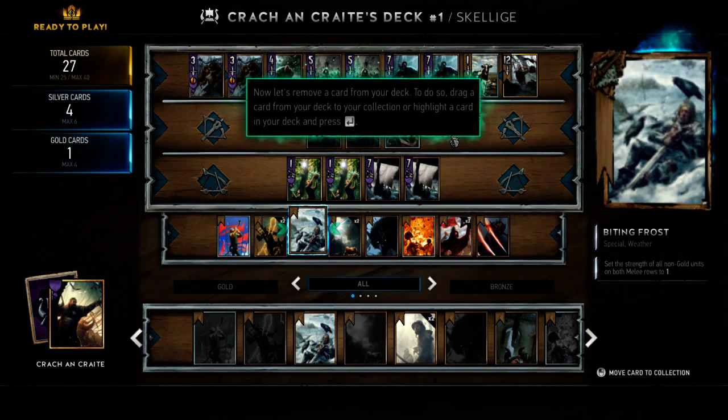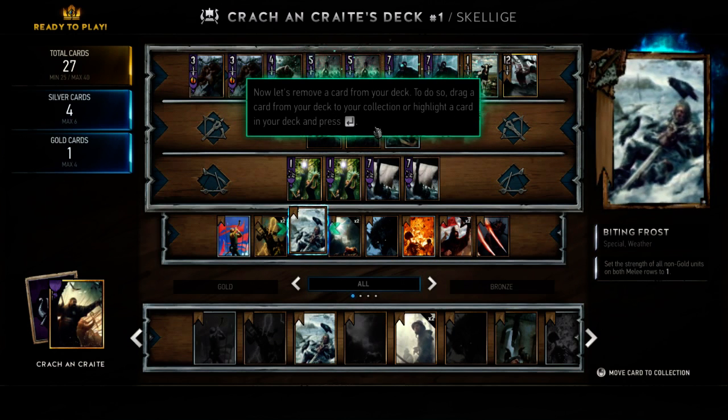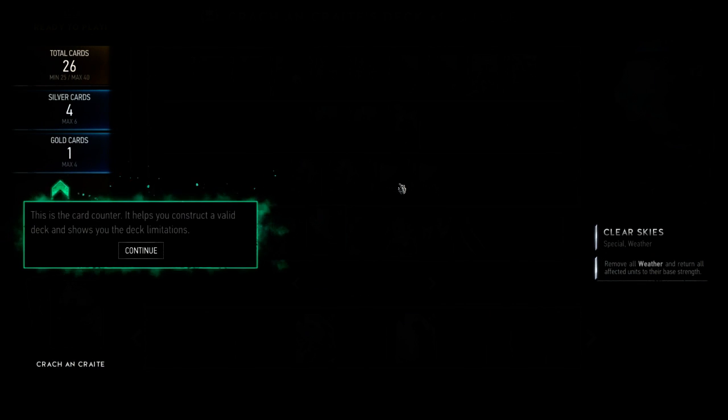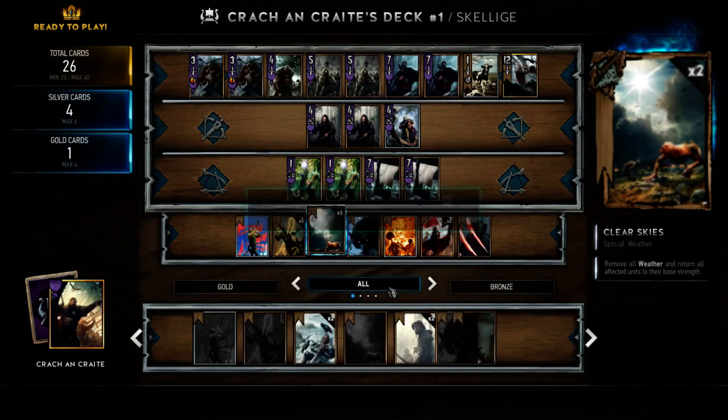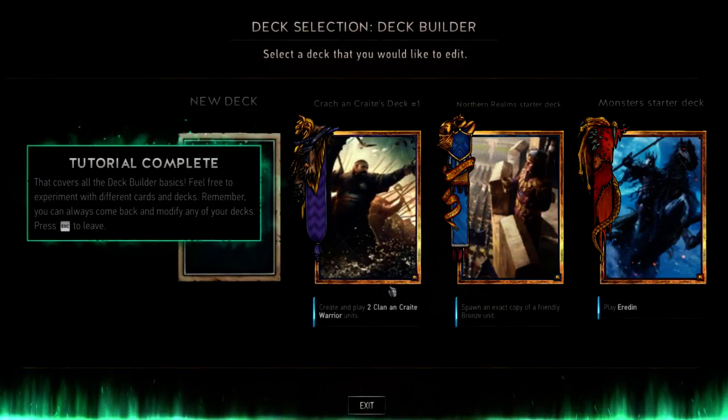Now let's remove a card from your deck — drag a card from your deck to your collection or highlight a card and press enter. Okay, let's remove a card. This is the card counter — it helps you construct a valid deck and shows you the deck limitations. Now that you've constructed a valid deck, press escape to leave the screen and save. Story complete!